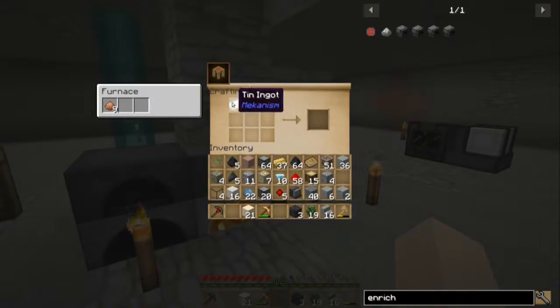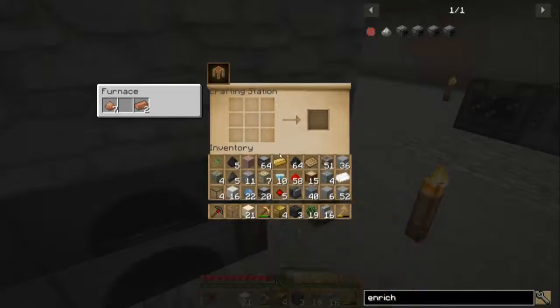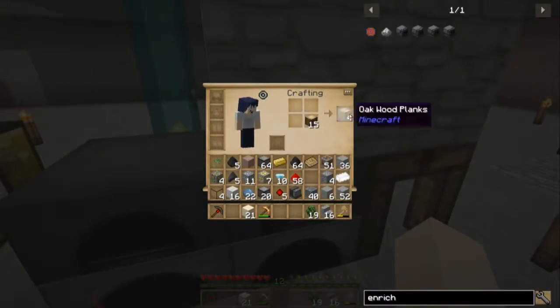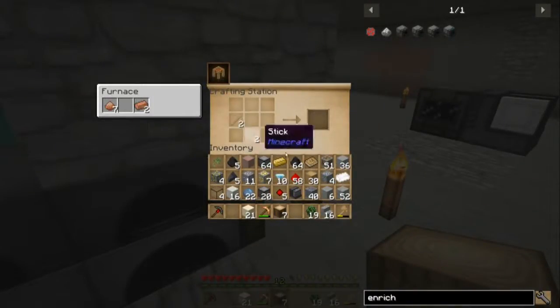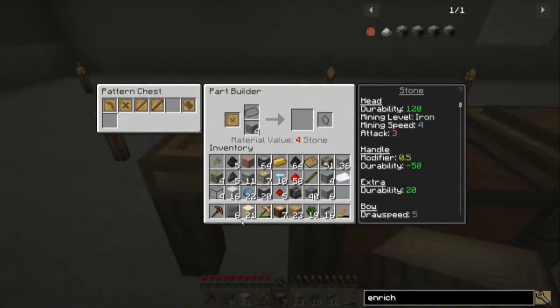Thirty-seven bronze ingots ought to make blocks of bronze, excellent. And then the blocks of bronze and the tool station, and the seared bricks — we make a tool forge! Now we can make a cheapo hammer. I didn't need to make six. Now I'm going to have to uncompress some if I'm going to make the head.